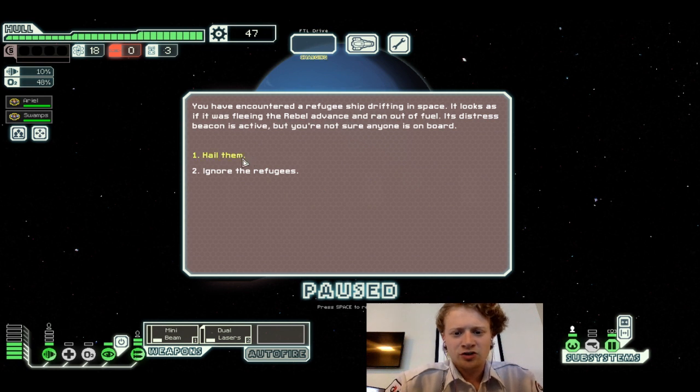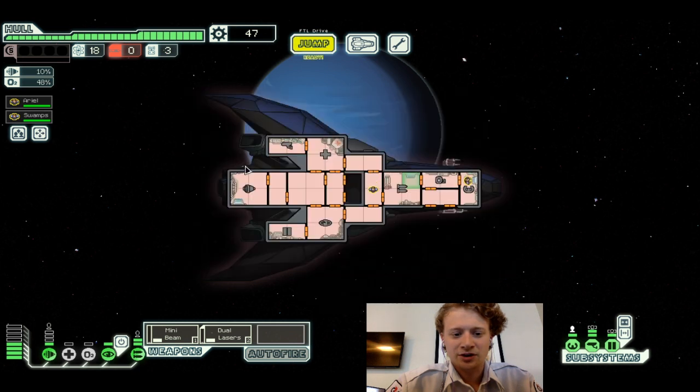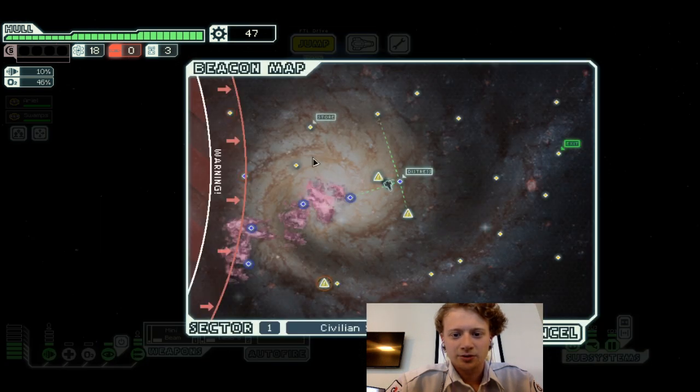You encounter a refugee ship drifting in space. It looks like it was fleeing the rebel advances and ran out of fuel. The feds were relieved to hear from you — they're running low on supplies and suggest a trade. I wish I could, but I got no missiles. We'll go here, here, here, and then wrap back around down here.